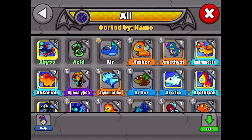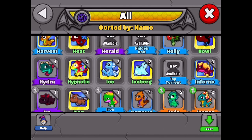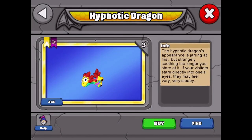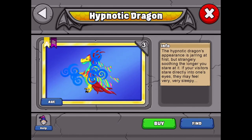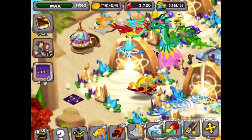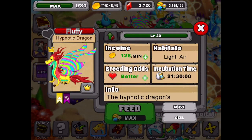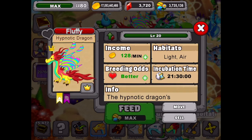Our featured dragon for today is the Hypnotic dragon. We're going to go into our Dragonarium and check out our Hypnotic dragon, because the hypnotic is one of the dragons in the pair to get the returning Jasper dragon. We've got three of them - here's the baby, here's the adolescent. I love the eyes and the wings, very psychedelic. There's the baby, adolescent, and the adult. We'll go find it in the park - there is the Hypnotic dragon.